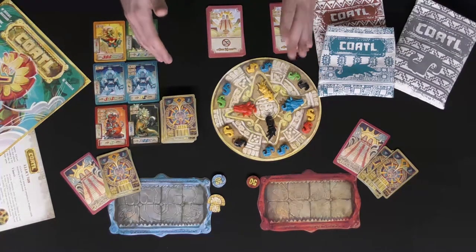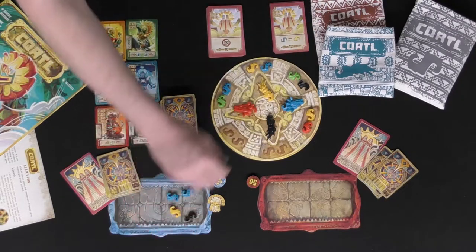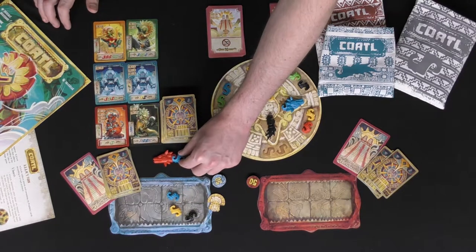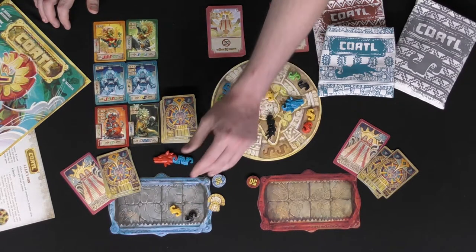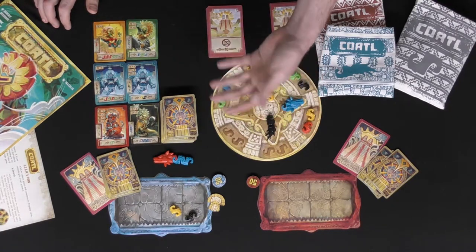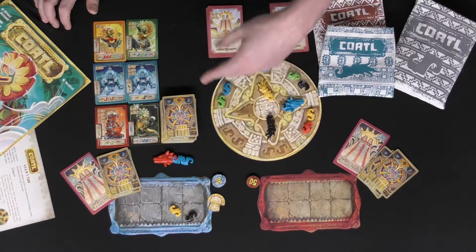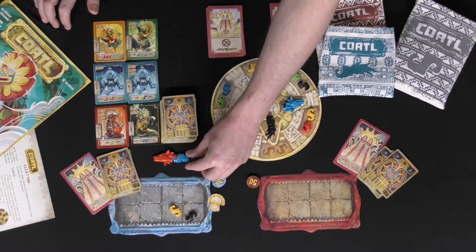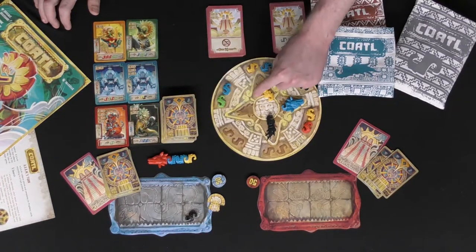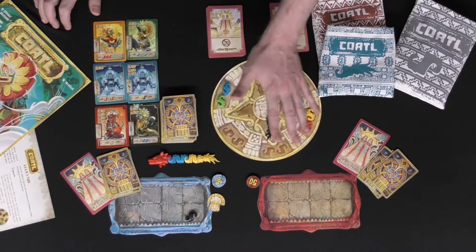The final thing you can do on your turn is build. If you have pieces on your player board area, you can take those pieces, place them outside your player board, and begin building a codal or multiple codals. You can build up to three, but you can never have more than two incomplete codals built at any time. If you have one completed one, you can then start another incomplete one. The head goes in the front, the tail in the back, and once you have both, your codal has been completed.